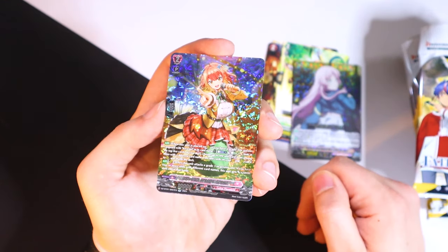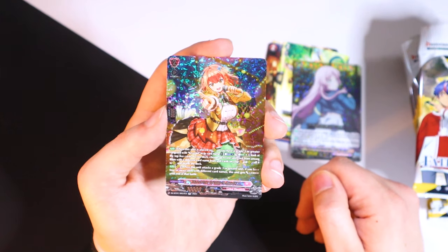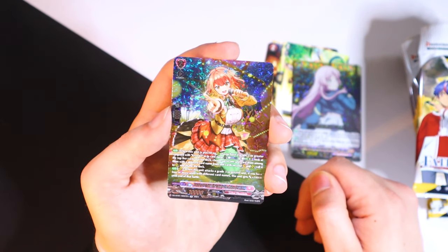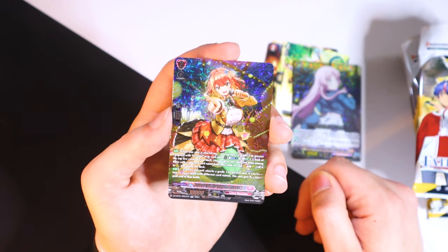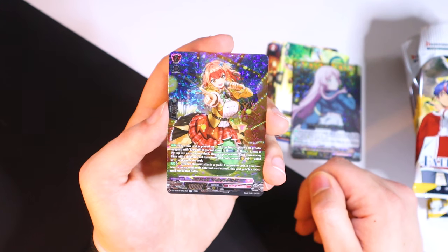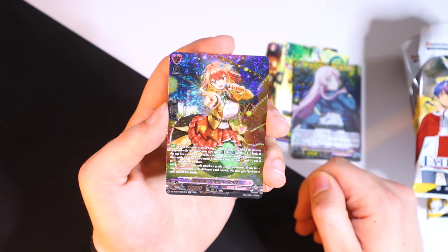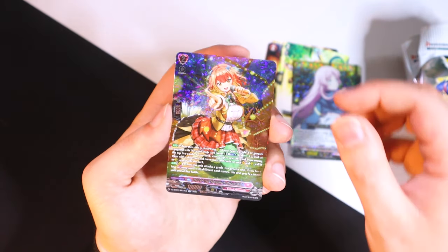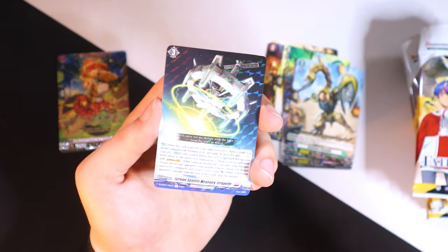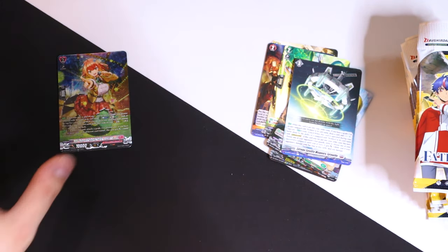Our first silver rare: Innocent Orange Aness. This is the Chris Rain support card. Grade 2 — when this is placed on rear, if you have a grade 3 or greater vanguard, Chris Rain kind of last one, energy blast 3 — look at the top five, choose one unit with a different card name from cards already on your board and call it to rear guard circle. When this unit attacks a grade 3 or greater unit, if you have four or more units of different names, this gets 10k until end of battle. We got our first silver rare, plus a rare and a product order for divine skill.